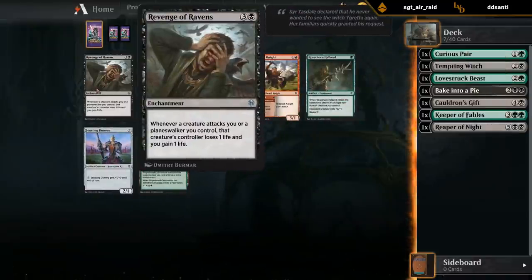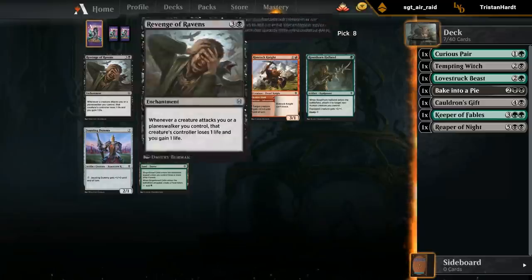Eighth pick Revenge of Ravens - this card is kind of busted. I definitely undervalued it after reading it the first time. Magic players tend to look at four-mana enchantments that don't affect the board and think it's not that amazing, in a similar vein to Ill-Gotten Inheritance. But after seeing this card in action a few times, you realize it's pretty powerful, especially in a format with a lot of random 1/1 flyers that don't do any damage with Revenge in play. Let's take the Revenge.